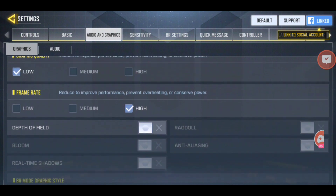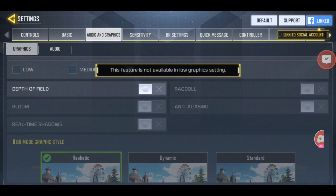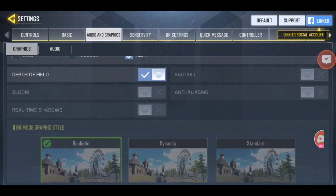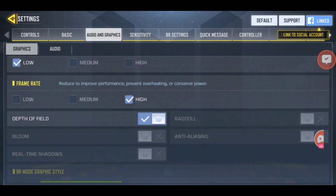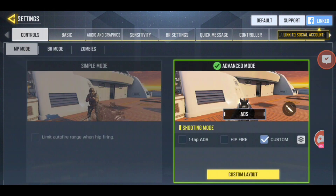Another thing you may want to activate while you're in here is depth of field — this gives you a wider view of the area when you're in first-person perspective. Keep in mind that graphic settings will only update once you restart the game.